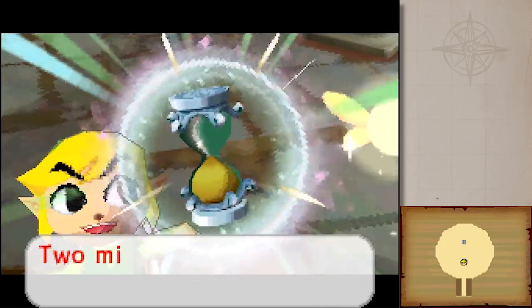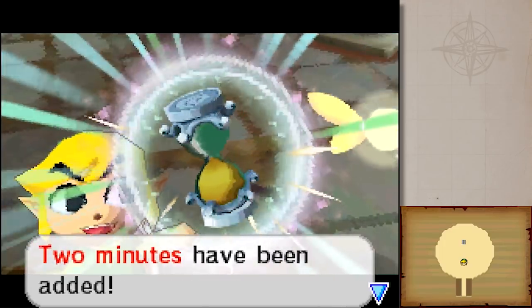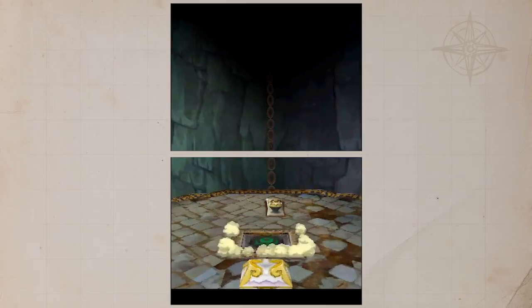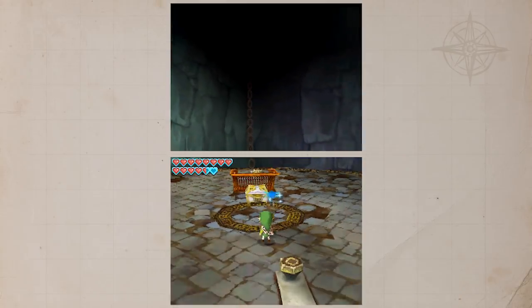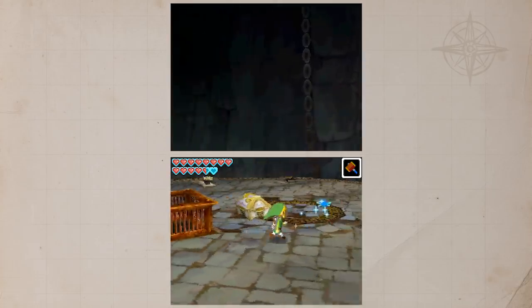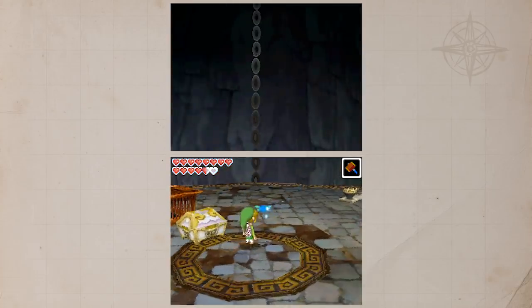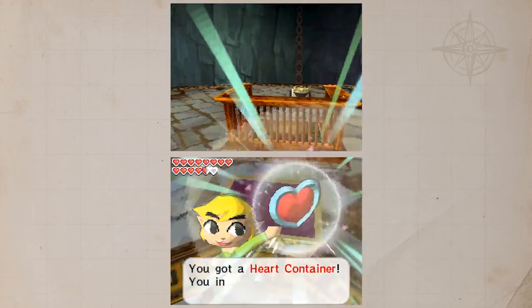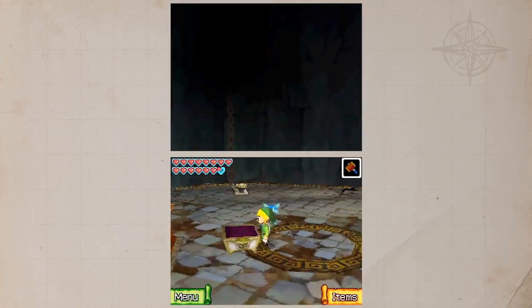You got more sand for the Phantom Hourglass. Two minutes have been added. It's to the point where I wish the rooms that were proper 3D and not just top-down like this one were a lot more common. I think it could have benefited a lot from it. Heart container. Only one left to get.